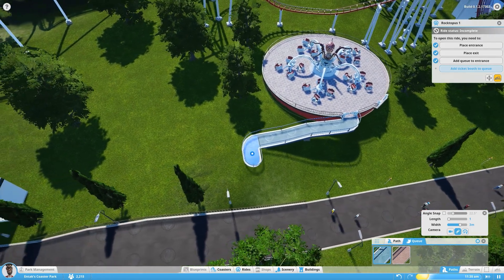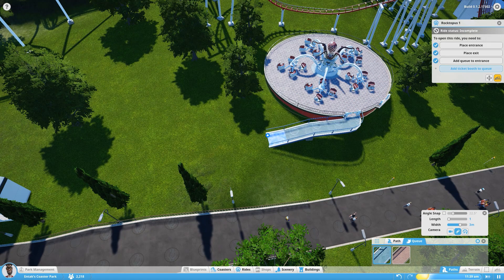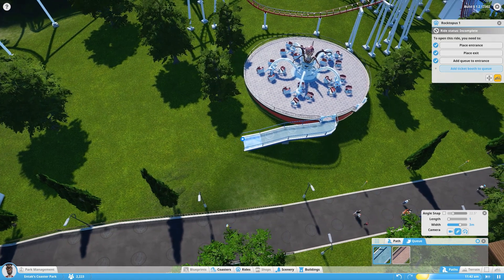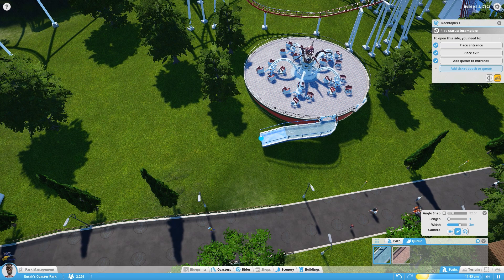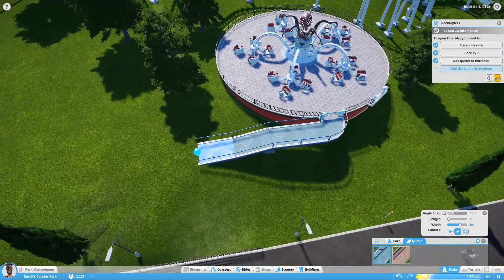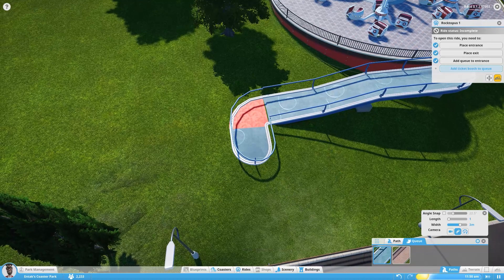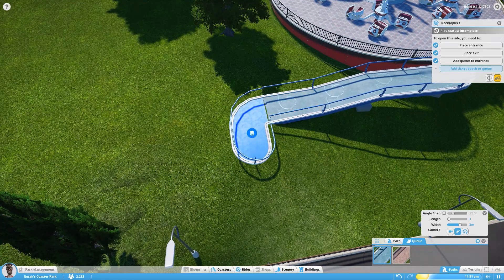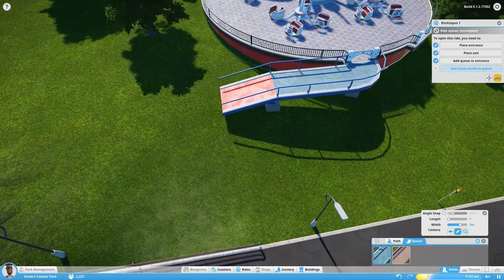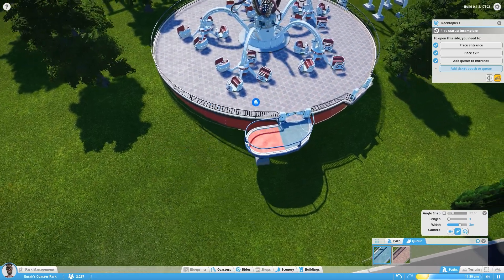You don't want to have a pathway go too far out, because you want people to know this goes to this ride right here. It won't let me straighten this one out. If I turn it around here, it starts clipping through the ground. If we could terraform, it'd be so much easier — we wouldn't have this issue. But terraforming is coming. They probably already have it pretty much worked out, they're just fixing a couple issues.